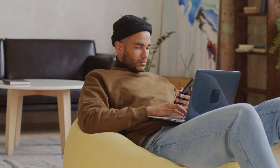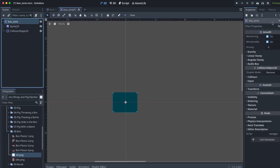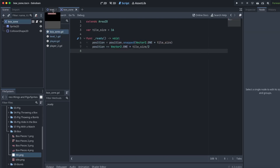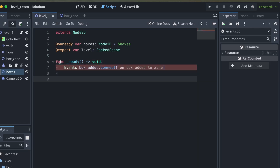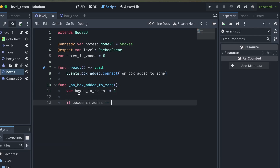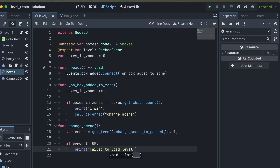Now that we have all the essentials for a Sokoban game, let's actually make a game. We need an area for the boxes to go — let's call this the box zone. The box zone is just an Area2D with a singleton to detect when a box enters. I use the number of boxes and box zones to determine whether the player has completed the level. I did run into a funny bug though — if the player pushed a box in and out of a box zone, they could complete the level with just one box. Turns out I was only incrementing the count when a box entered the zone, but not decreasing it when it left. After fixing that, the player can't cheat with just one box anymore.